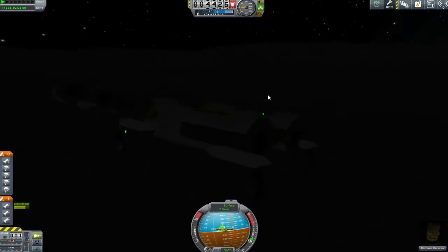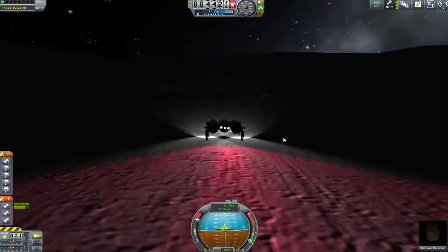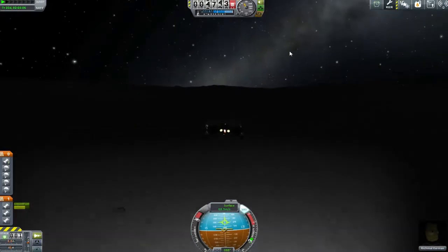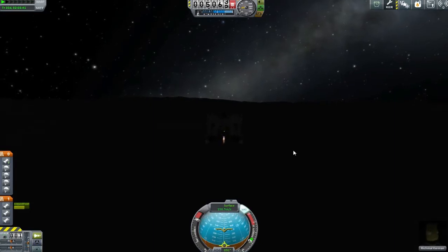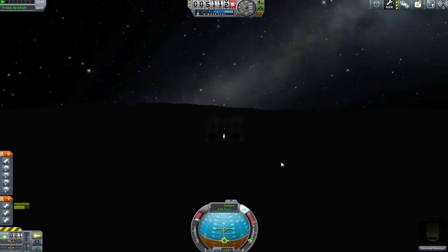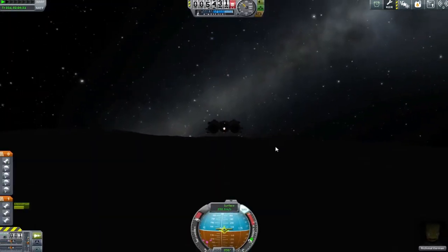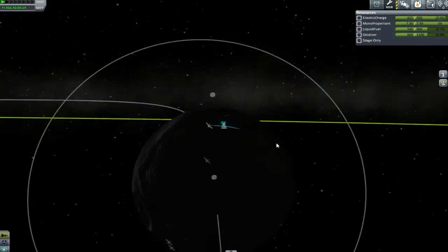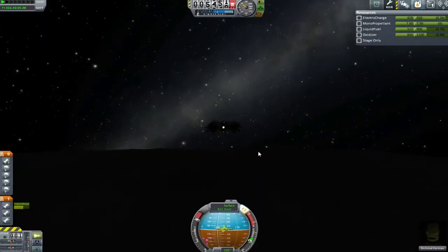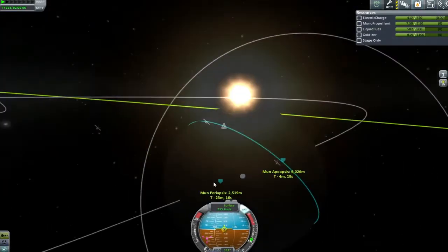Now for the ultra interesting part: getting from the Mun to Minmus. I'm lining it up so the side of the Mun I'm on is facing the most inclined - the most northerly point of Minmus's orbit - because taking off from the north pole puts me into an inclined orbit. If I'm close enough to that highest point on Minmus's orbit, my inclination should be as matched as possible. I'm pleased to say it actually kind of worked - though I wasn't anywhere near as close to matching inclination as I'd hoped.